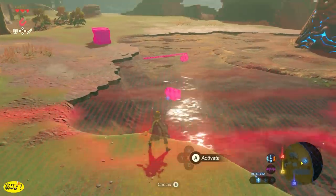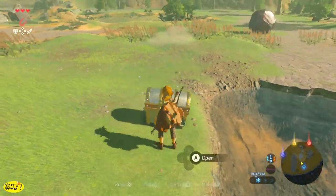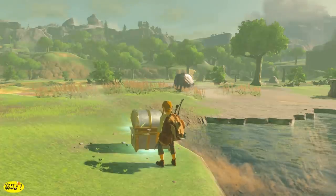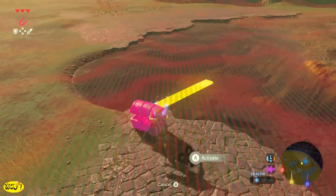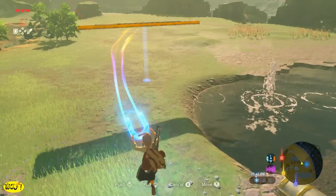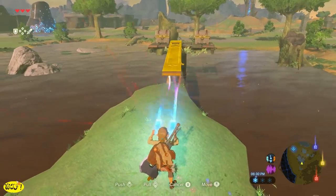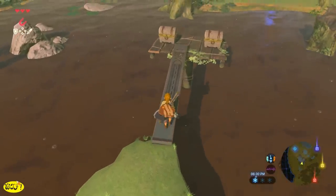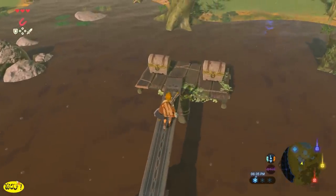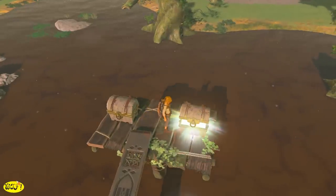Before you head up on the tower, I'd suggest you check the water with your Magnesis. In fact, any time you see water, you might want to check it with Magnesis — you can usually find either some sunken treasure chests, or in this case a piece of sunken door that we can use to get across the sludge to reach some treasure chests. I'd also suggest checking the sludge for any metal objects, because you never really know what you might find.